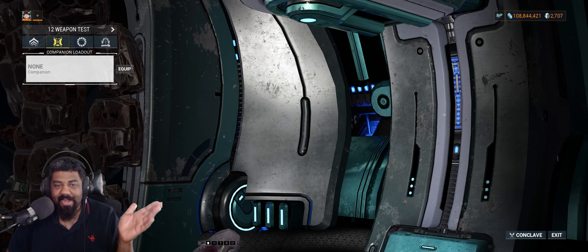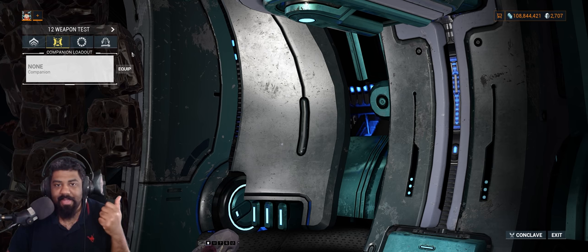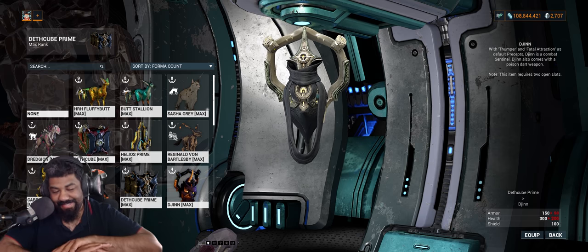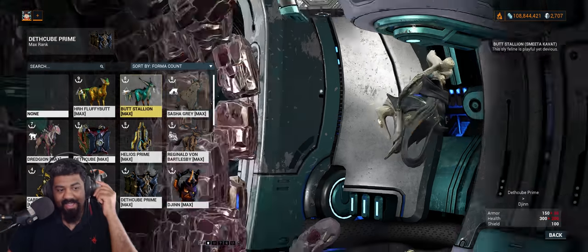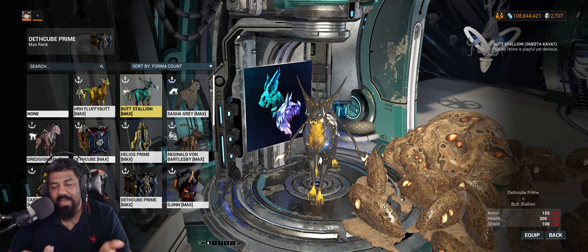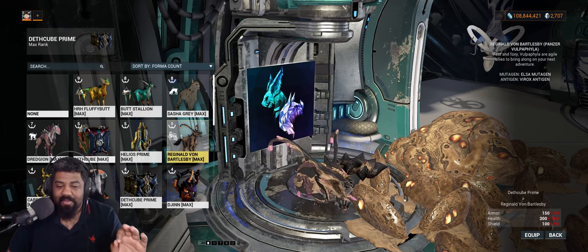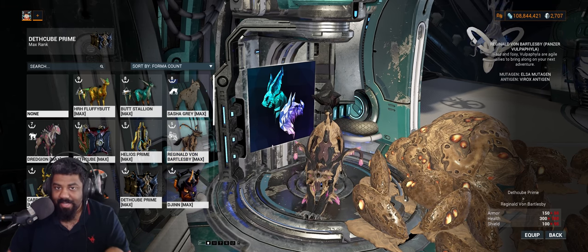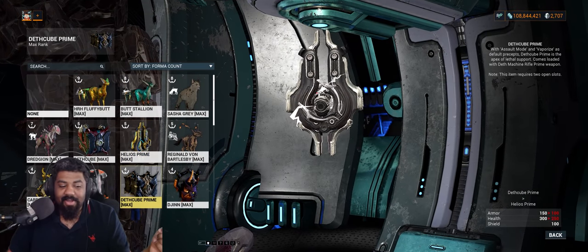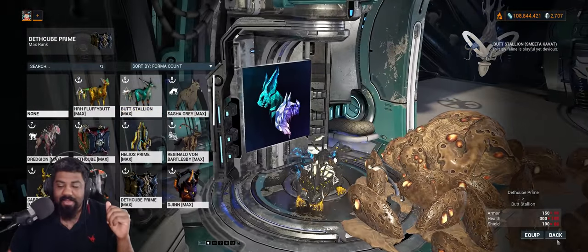For pets and companions, your best-in-slot choices are the Panzer Vulpiphyla — which doesn't die easily and provides free Viral procs — and the Smeeta Kavat, which has the Charm mod for more credits, resources, and affinity gain. These are the two best companions in the game. As a new player, grab a Helios for scanning or a Deathcube for energy income, but for farming go with the Smeeta Kavat.